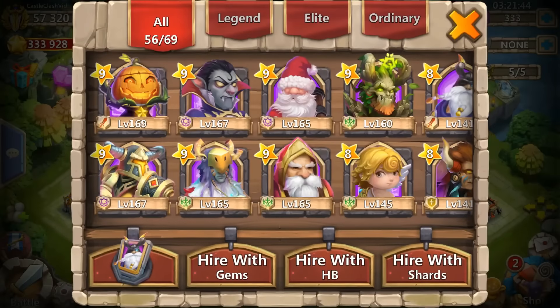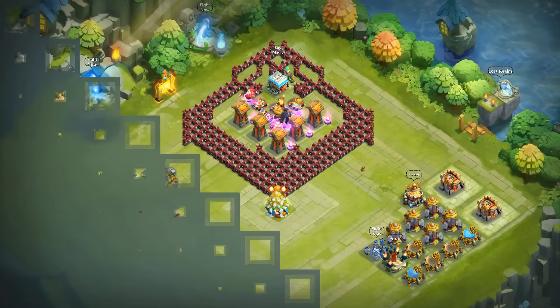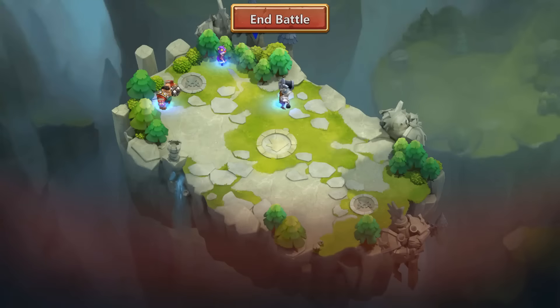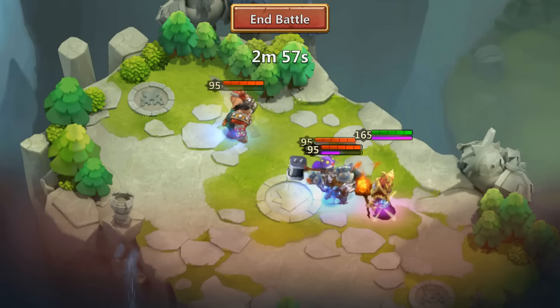Ten seconds — he's doing a decent amount of damage and not doing too bad staying alive. Fifteen seconds gone by and he's still there, still strong. He got stunned but 20 seconds go by — 21 seconds — he lasted 21 seconds with that Bulwark Crest.